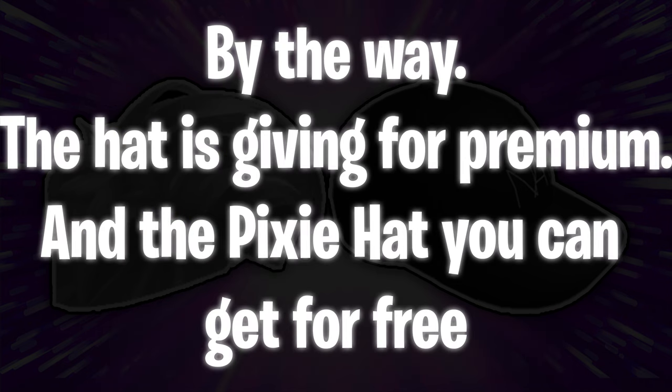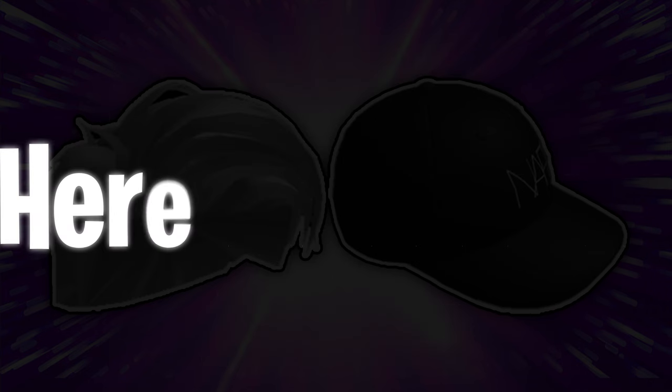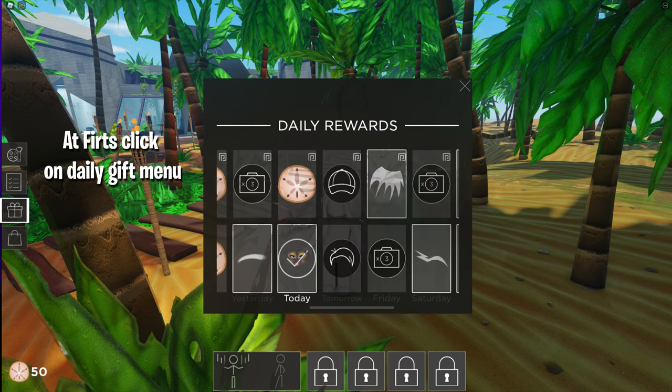The pixie hat you can get for free. Here's a tutorial: first, click on the daily gift menu and click on icons with hair. Or, if you have a premium account, click on the hair tool, then just look in your avatar inventory.